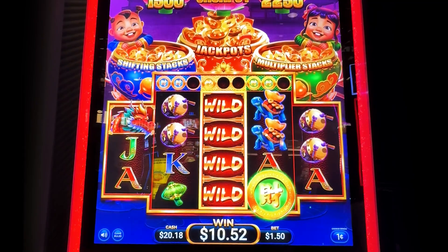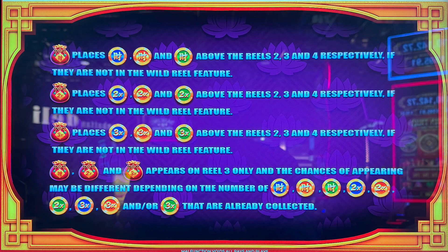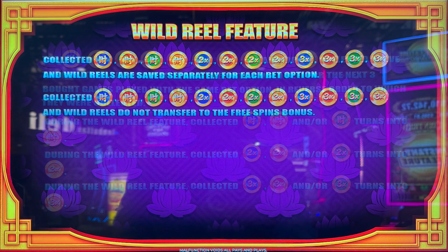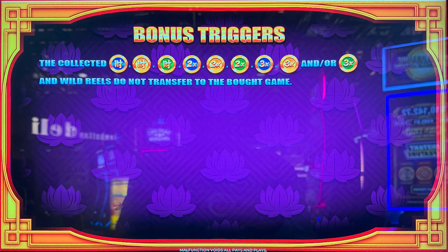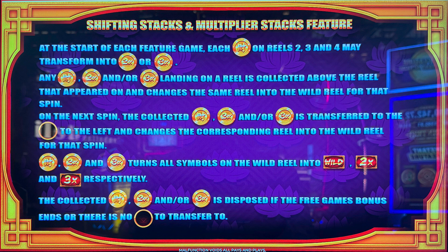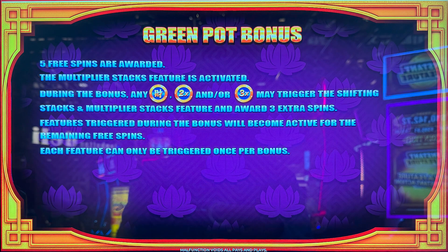Well, I made 18 cents. I played this AGS game at the Atlantis in Reno, and my luck on this style of game from AGS has never been all that great, whether I've gotten the bonus or not. At least this time I came out even — 18 cents ahead — and I got to see how the bonus works. I think you need more spins than they give you in the bonus to make it more fun and worth getting.